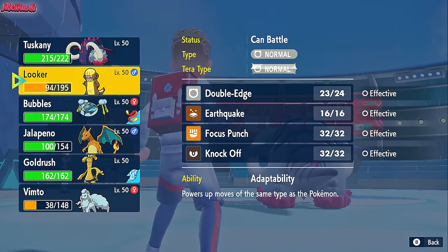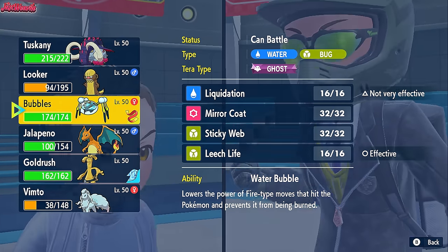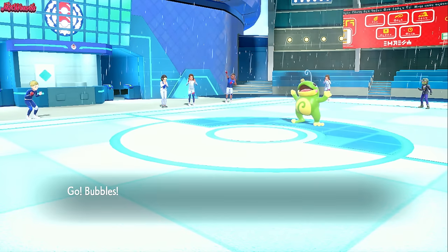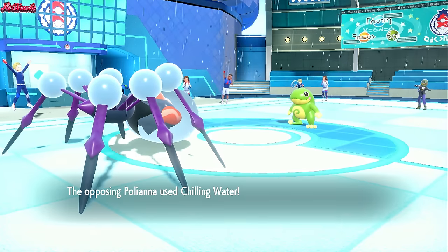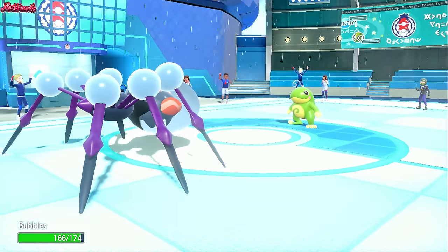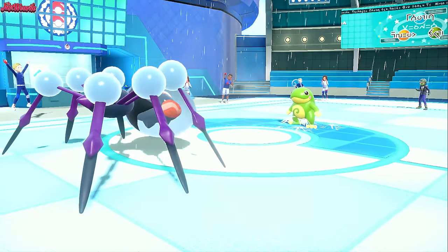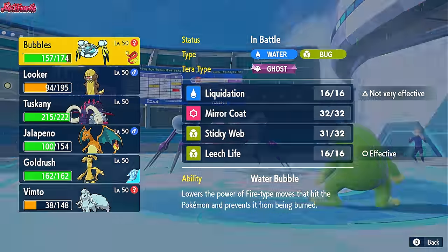I want to keep my Sash around, so I'm going into Araquanid now — they scare me out of a Scald, Surf, or Hydro Pump. We go Araquanid and get Sticky Webs up, which is going to be really beneficial. They go for Chilling Water which does nothing to us — pitiful damage. We go for another Sticky Web, they go for Chilling Water again to lower our attack even further, but it's not the end of the world. Sticky Webs are up — we are golden. They're probably going Chilling Water again so let's go into Ninetales.